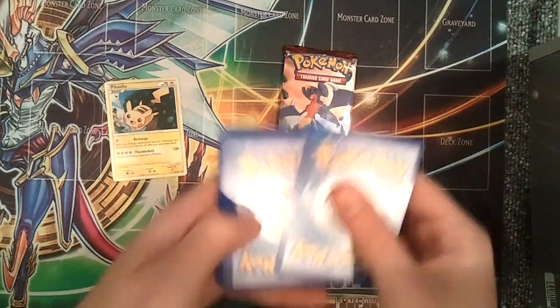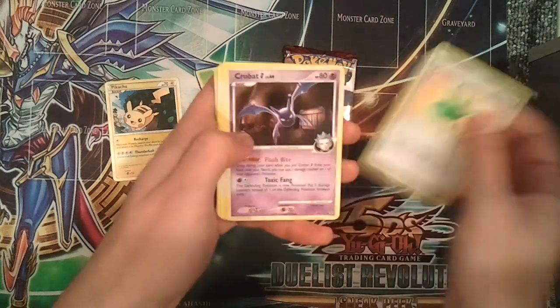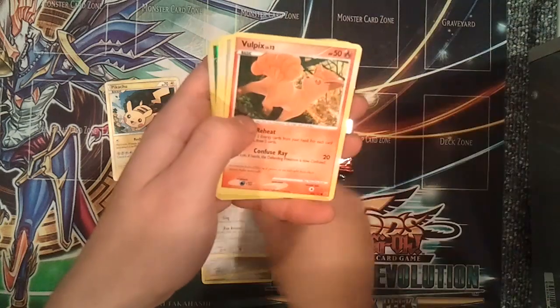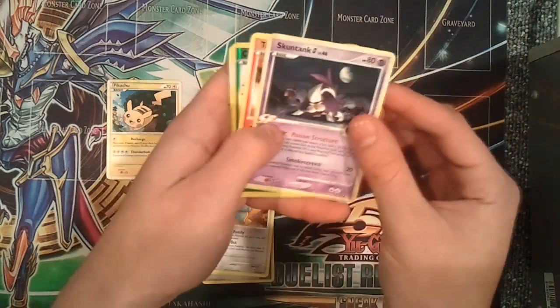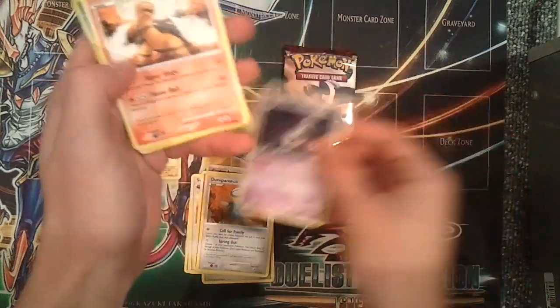Alright, so let's do a little card trick — hopefully there is a card trick. We have a Life Herb, a Crobat, a Vigoroth, Swablu, Vulpix, Dunsparce, Skuntank — oh and they have the Team Galactic symbol.